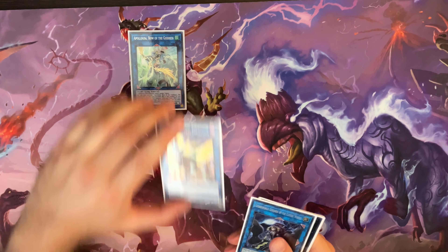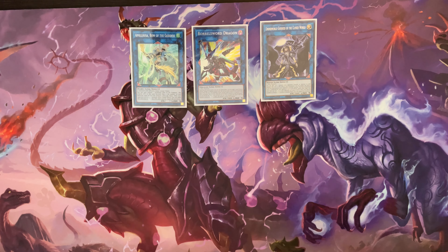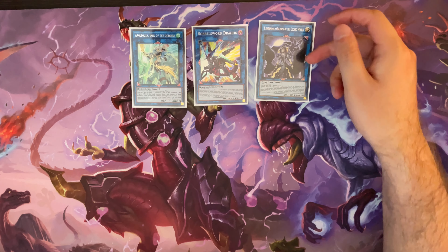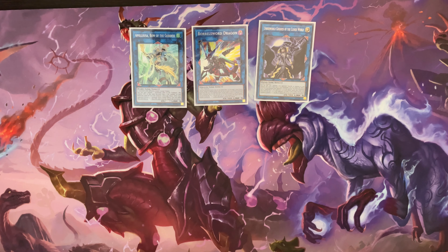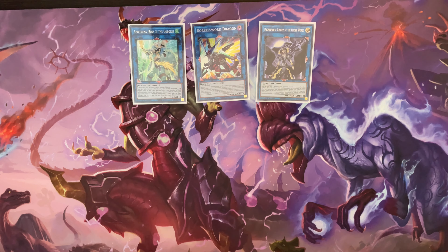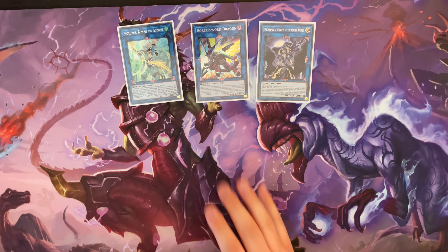For the bigger links, we have Apollousa, Borrelsword, and I opted to go with Underworld Goddess again because I felt like it could be useful with how much this deck spams. I was actually really surprised at how helpful this card was. There was one game where somebody ended on IP into Avramax, which is almost impossible to out — it can't be destroyed by battle because it gains the attack of a special summoned monster, and it can't be destroyed by card effects because of IP. So I summoned a bunch of monsters and linked off into Underworld Goddess. The cool thing was it was the only card on my field, so even with Avramax's effect of spinning a card back to the deck, it doesn't matter because Underworld Goddess is unaffected except by cards that target it, and Avramax doesn't target. That was really nice.